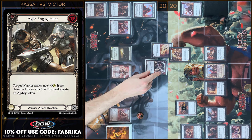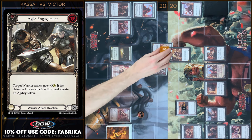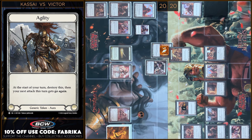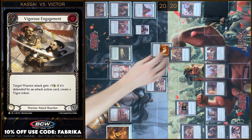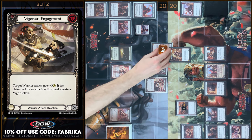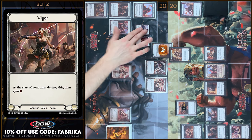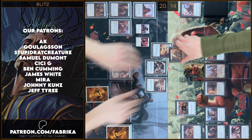In my reaction step I will play Agile Engagement. I'm gonna pay one and I will add plus three — now it will be five. I will create an Agility Token. I don't have any reactions. Next I will play Widger's Engagement, I'm gonna pay one, I will add plus three, it will be eight. I block two, I take six. Let's close this Combat Chain.